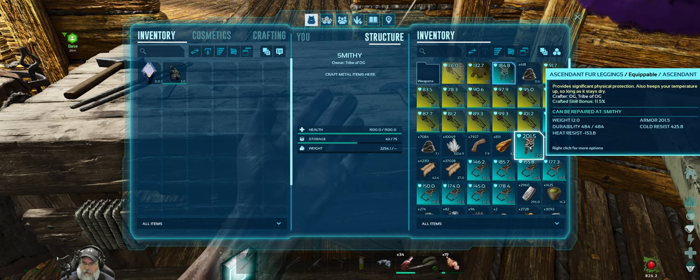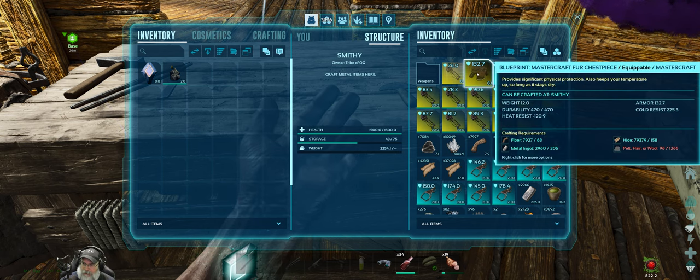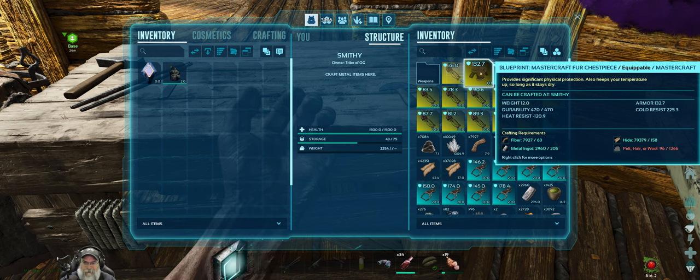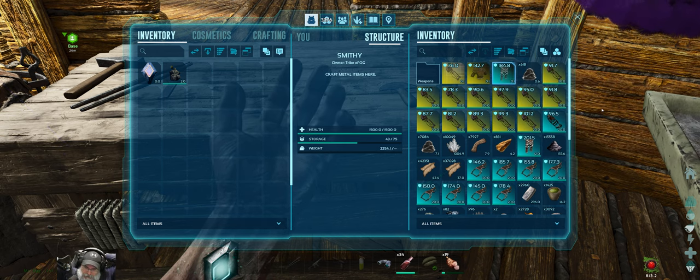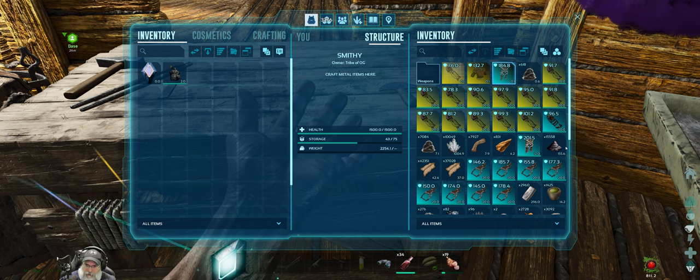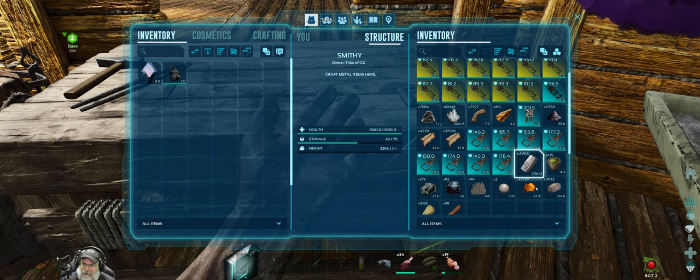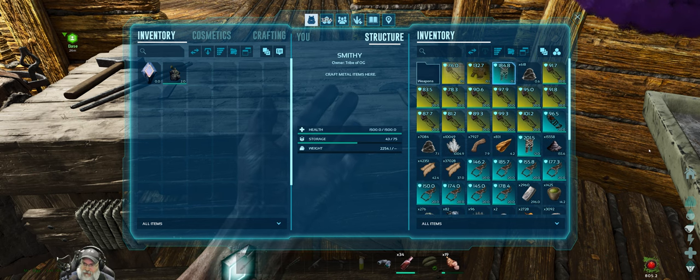So let's make this ascendant fur legging, and that turned out to be 201.5. Okay, that's pretty good. I'm short on pelt for another one, so I'm going to have to go farm up some more pelt. But I don't think I want to go into the winter biome with no points in fortitude for myself — that would be very dangerous.